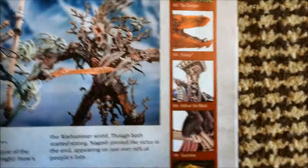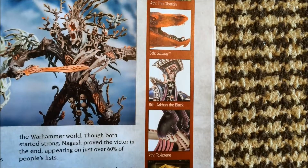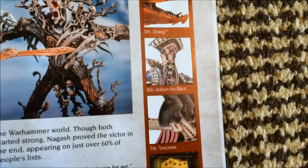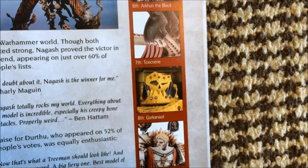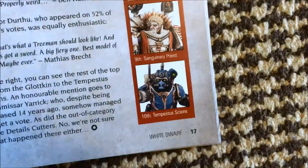Arkhan the Black — I thought that was Nagash, but there you go. Someone with a slightly different hat — yeah, good. Toxic Cream — good. The Gorkonaut — I thought that was shit. The Sanguinary Priest — I thought that was shit. The Psions — yeah, they were pretty good.